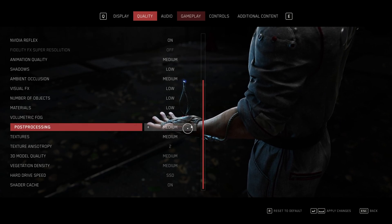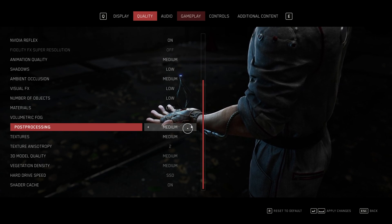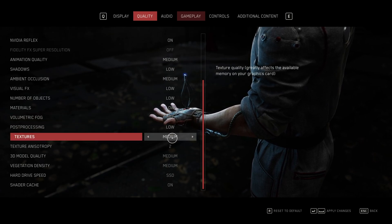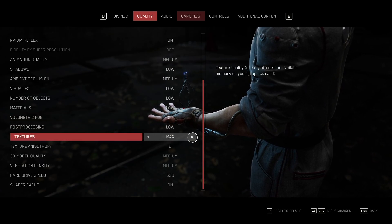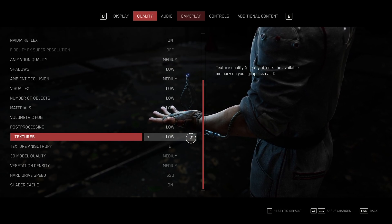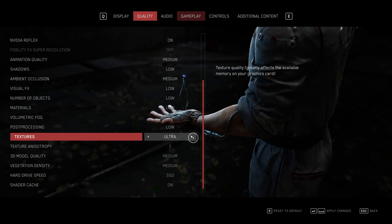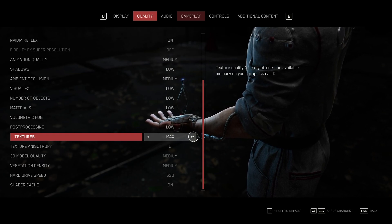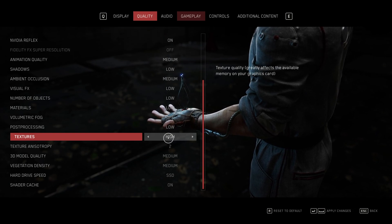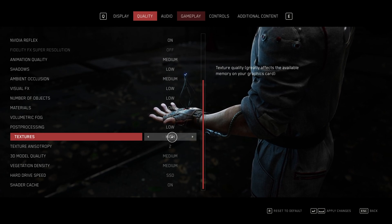Post-processing should have barely any impact, but if you find yourself losing FPS whenever there are explosions and bright things happening, this is something you can drop to low or medium. Textures completely has to do with the amount of VRAM in your graphics card. You can set this between low, medium, high, ultra, and max. If you have a 2GB graphics card, set this to low; around 4GB, medium; 6GB, high; 8GB, ultra; and anything above that, you can comfortably set to max. Because I have 12GB of VRAM, I'll leave this on high — giving really good quality textures without a huge performance impact.